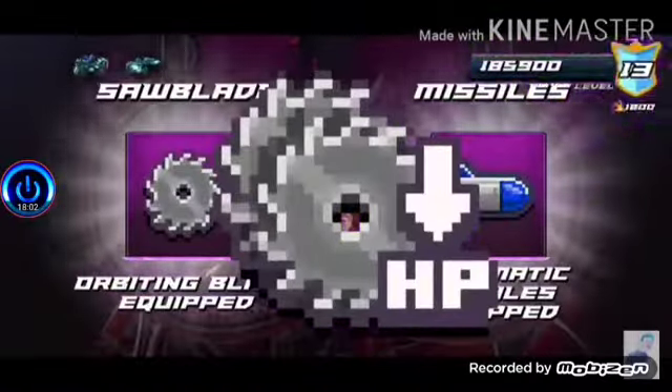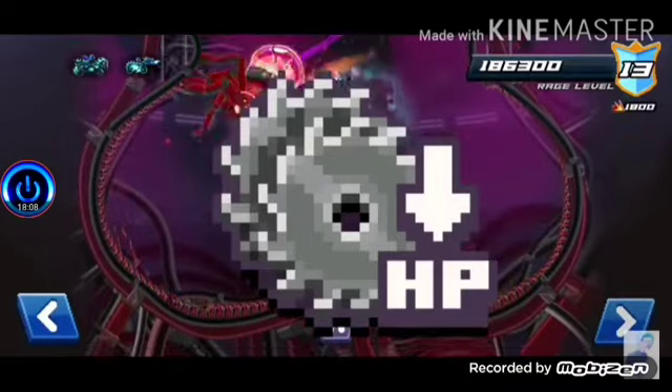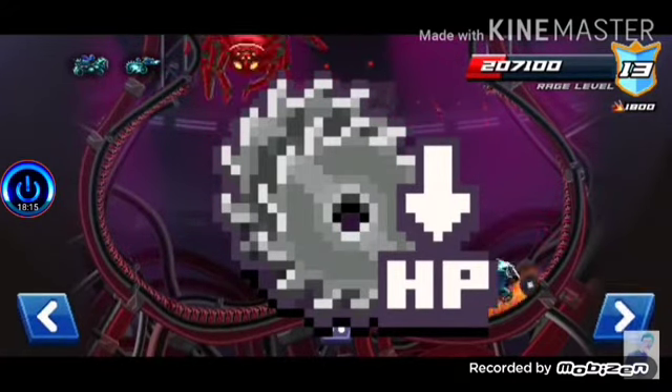This is my ability — y'all heard that. This one just takes out your health but it gives you two saws. It's only useful if you're really low health, and yeah, it has a pretty cool effect as well.